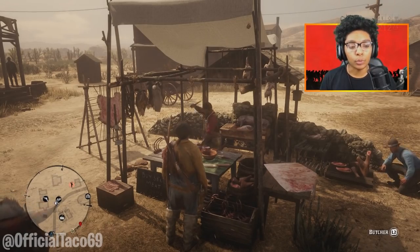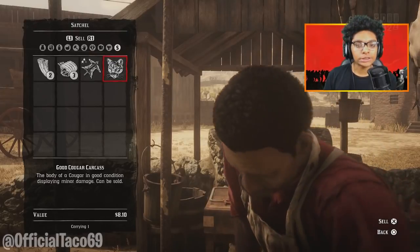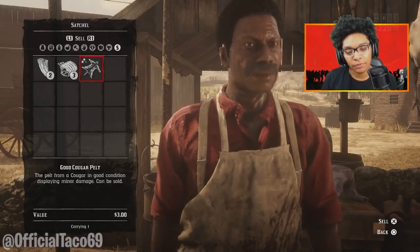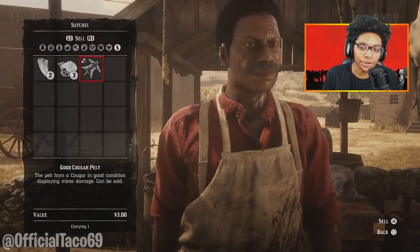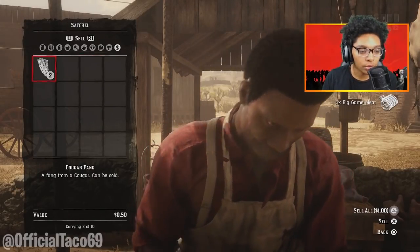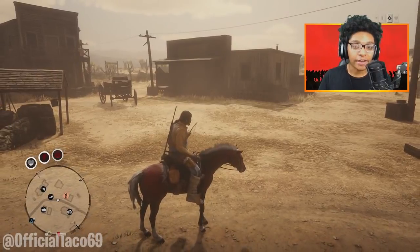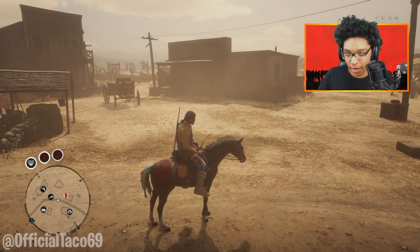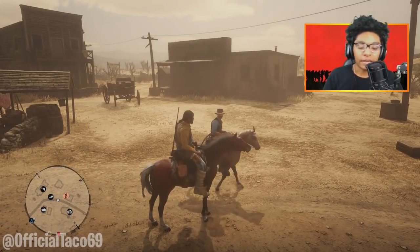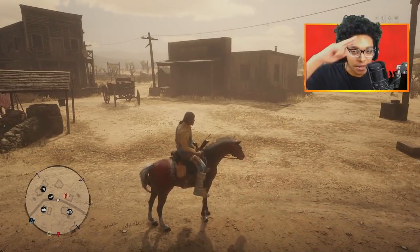We've arrived at the butcher in Tumbleweed again. I'll show you guys how much a good carcass sells for — a good carcass sells for $8.10, not that bad. A good pelt goes for three dollars, which is two dollars less than what we had with a perfect pelt, but it's still good enough money. These don't change at all — same money. Sell those up, and that is basically showing you guys the new location of the cougar since it got patched and moved from Blackwater to Tumbleweed. If you enjoyed this video hit that like button, subscribe if you're new around here — I'll see you guys on the next video. Peace.